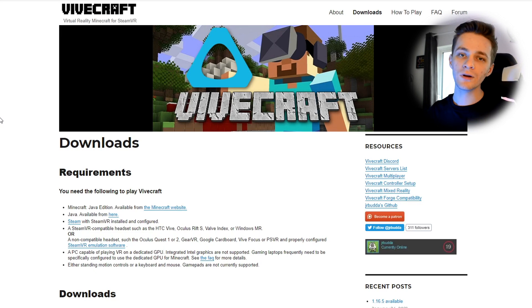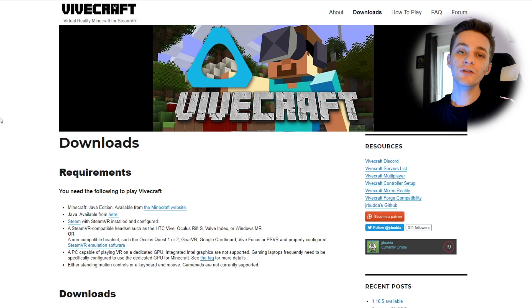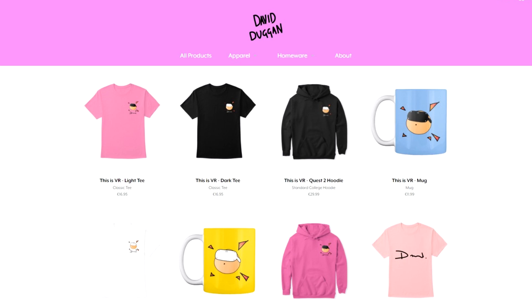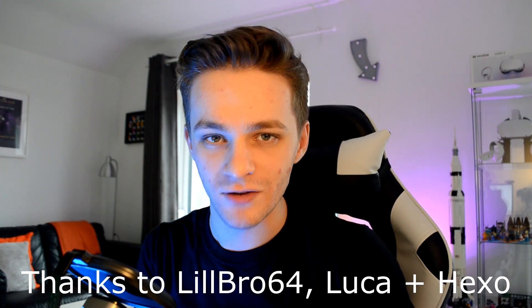That's everything you need to know to set up Minecraft Java Edition on your Oculus Quest 1 or 2. Remember, you can use your Oculus Quest 1 cable as a PC VR link cable, although you can't do this with the Quest 2 cable because it's just too short. If you're interested in the equipment and tech I use, I have them all linked in the description below - using my links supports the channel at no extra cost to you. Thanks so much for watching. I'll see you guys in the next video.